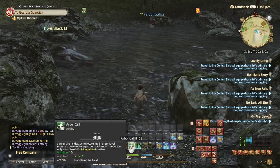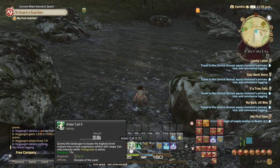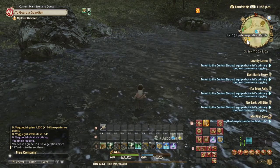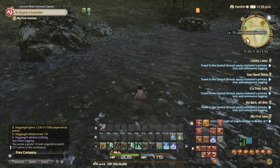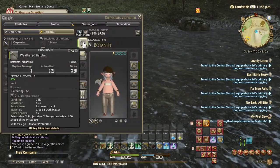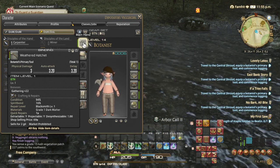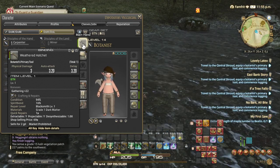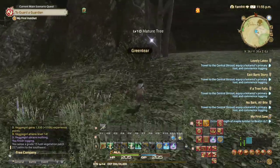You also have this ability that surveys the landscape for the highest-level mature tree or lush vegetation within skill range. The blue marker is a lush vegetation patch, but you need a different type of tool for that — not the hatchet. Lush vegetation is like bushes, not trees, so that's why I can't go there and can only gather from mature trees.